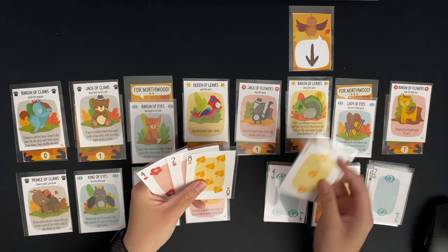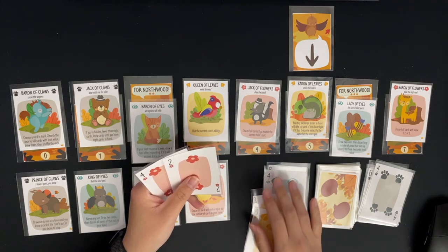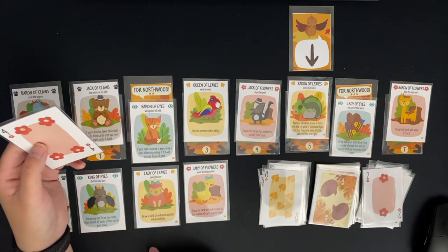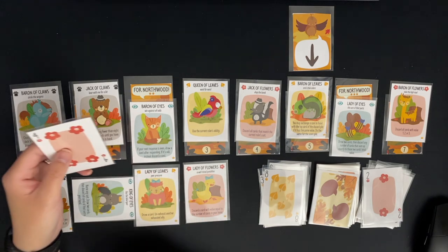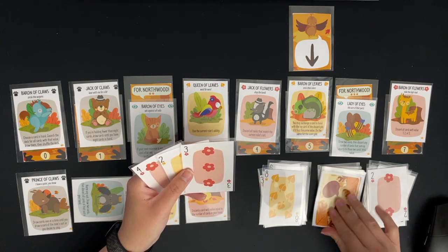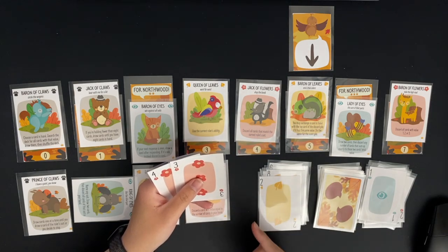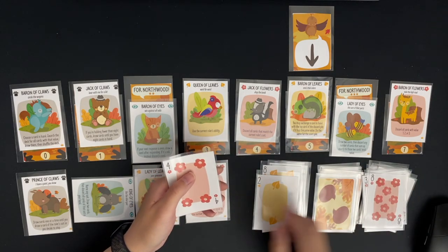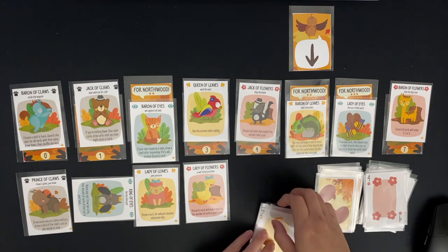I don't have the win immediately, so I use King of Eyes — name any suit, draw two cards. I name eyes and draw two, with no eyes to discard. I draw the next statement card, a one of eyes — I don't have a matching card but I have a trump, so I'll place it and score my fifth trick. Now I just need to make sure I discard my remaining cards and lose the rest. I successfully discard and finish with exactly five scored — the Baron of Leaves is mine!